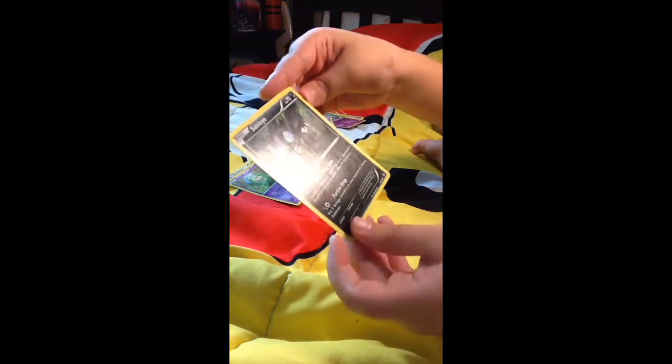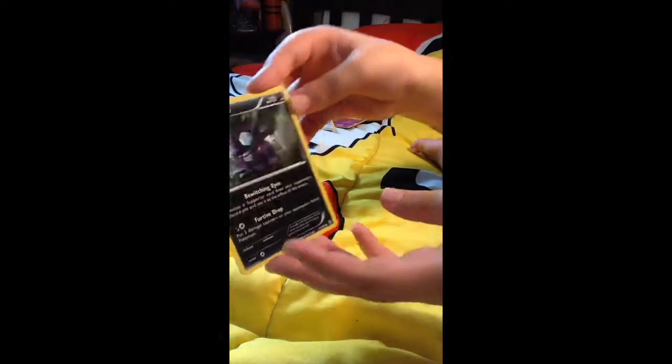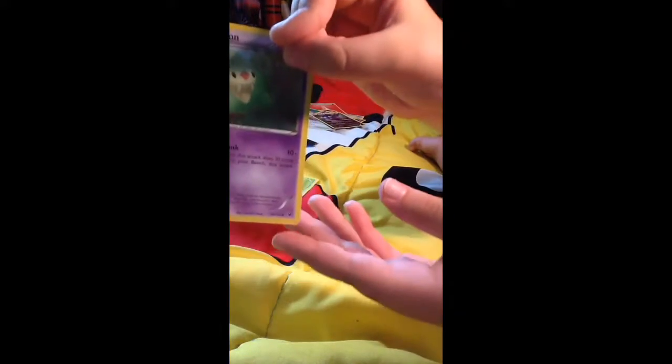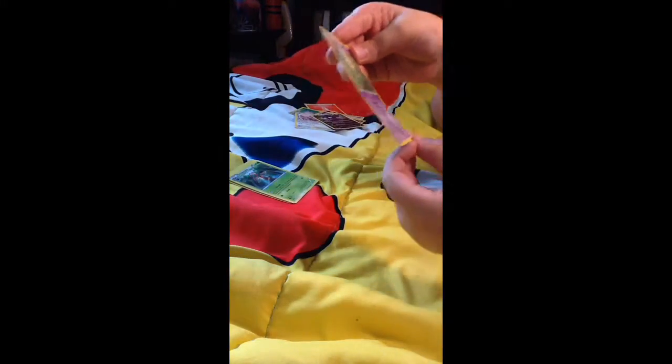Pasino — woo! Tail Smack. Sableye — he's a darkness Pokemon. Man, he does darkness. And his eyes are jewels — that's crazy. Duosion — so cool. Double Link. Ooh, Double Link.